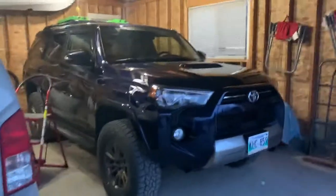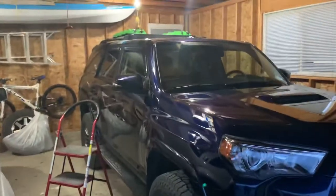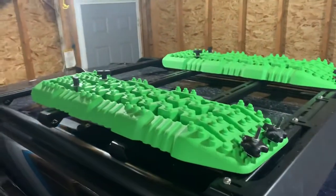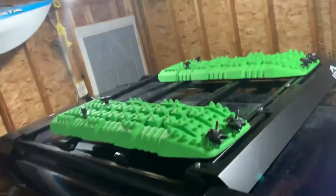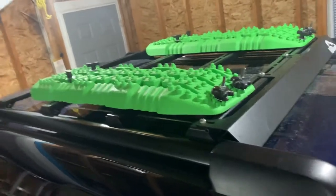Hey guys, Darwin here — quick update on my 4Runner. See anything new? Yeah, those traction boards are pretty bright. I got these at my local Tool Town — there's only one location in Winnipeg, and these were the last ones, so I got lucky. I wanted orange or red on my 4Runner because it's color blue, and the green one kind of pops a lot.